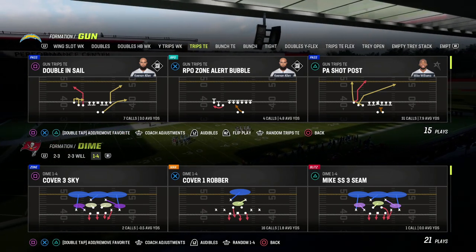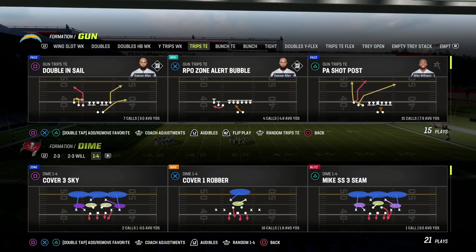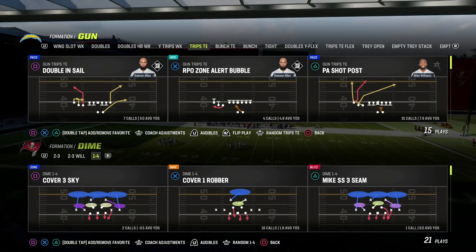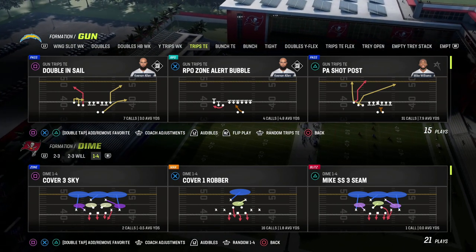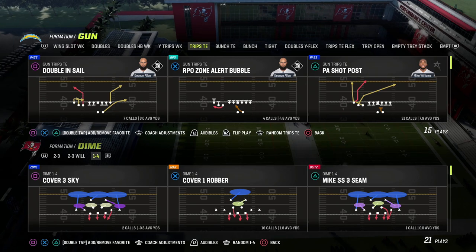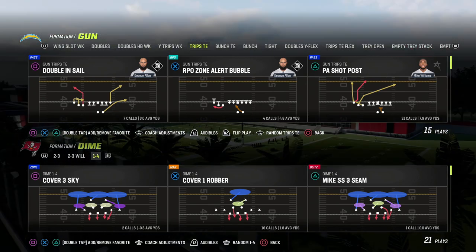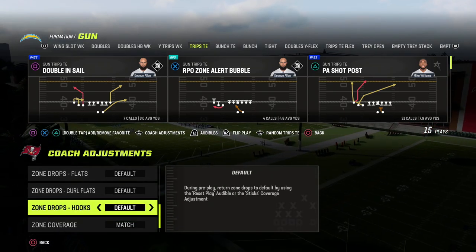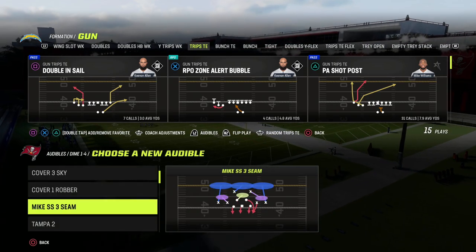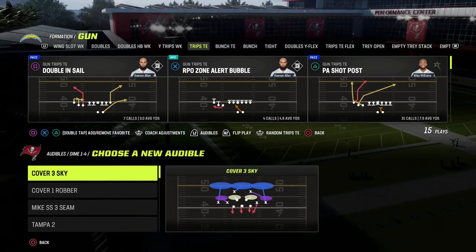In this video I'm going to show you a play out of Trips Tied In that will beat every defense in this game. It's a great five out concept you can use — there's really not a lot of great plays out of five out this year, but this will help you beat the blitz and put the defense in a bit of a pickle in terms of how they're going to cover everything you bring to the table.